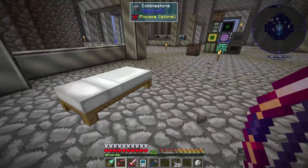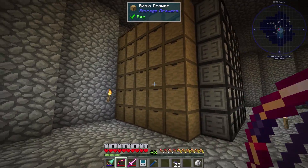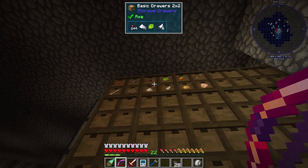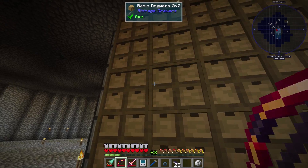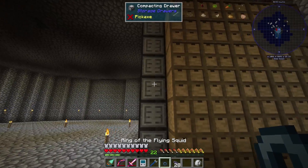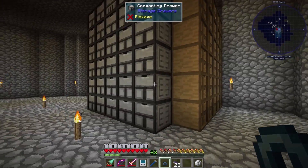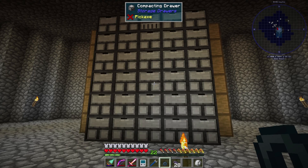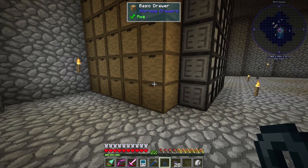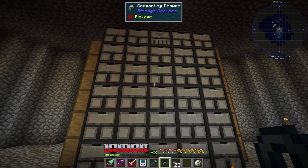Let's go downstairs because I did a little setup down here - just a drawer wall. These are the regular basic drawers, these ones are all compacting, and these ones are all two-by-twos. I have some stuff from the mob farm already in there. We're going to hook this up to the AE system so it can see these items, and AE will be able to pull items directly from the storage drawer. I use this for things like stone and dirt - stuff you always have a lot of but don't want in your disk drives because it just wastes space.